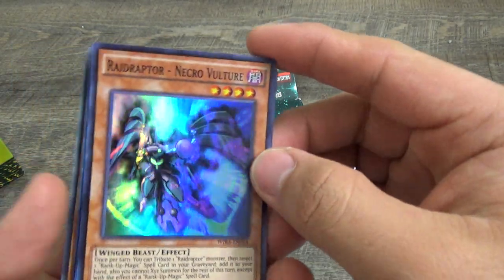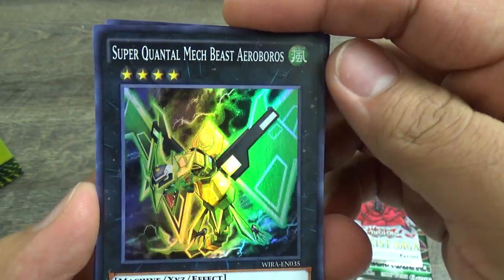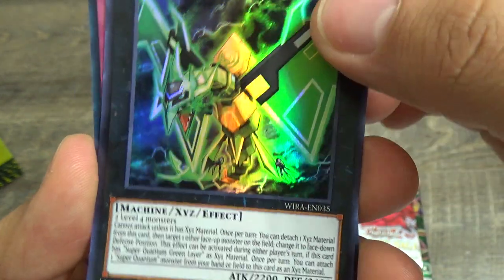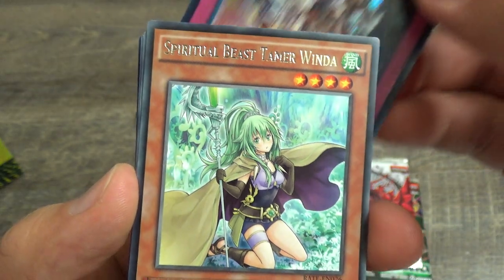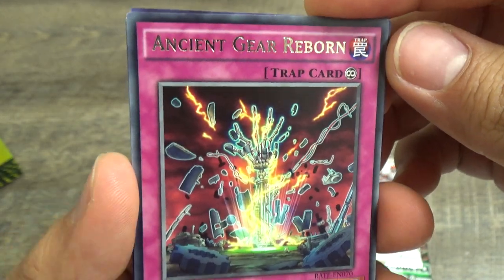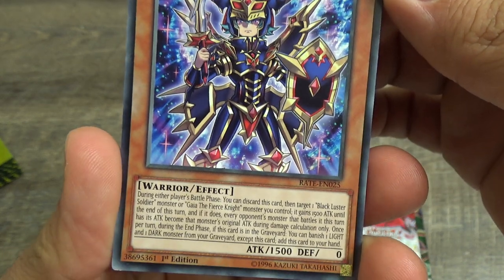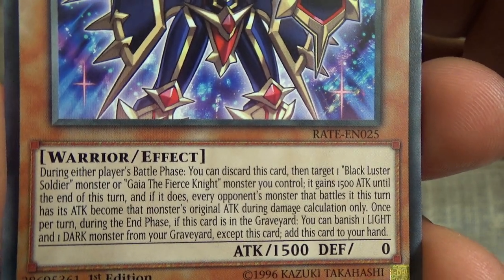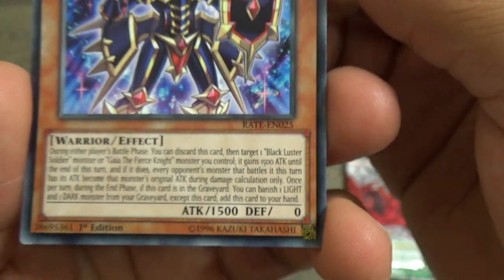So we have our raptor, necro vulture, super Quentin Tull, mecha beast, aquarium mirror illusion, spiritual beast, tamer, ancient gear reborn, envy of chaos — and I actually really love these cards because they are just Black Luster Soldier related. And this one is actually Gaia the Fierce Knight, so kind of related.